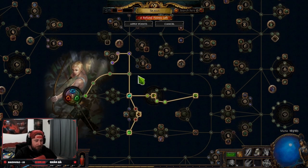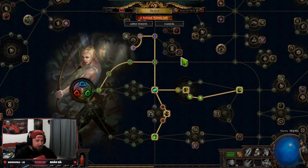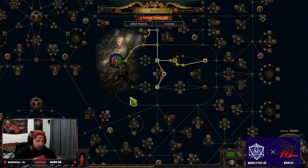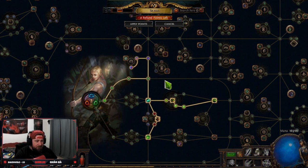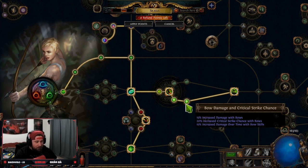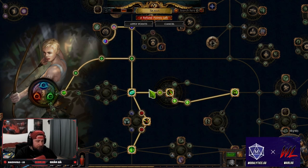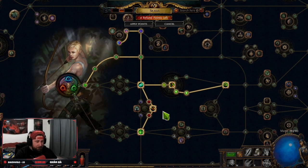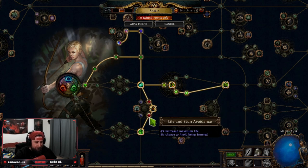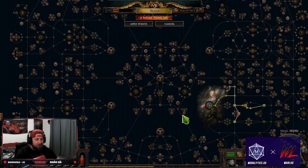I definitely advise that you pick a build and follow a guide so you can get an understanding of how the passive tree works. Based on your class - I'm a Ranger - you start where your class picture is and go from there. You could theoretically go all the way across the tree, but it depends on the build. Once you start following a guide and adding points, things like increased life, aura nodes, chance to avoid being stunned, and regenerate life per second all start to make sense.